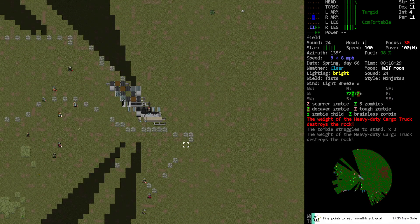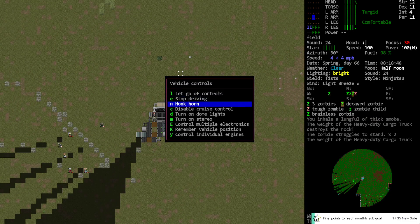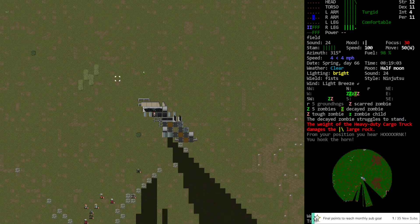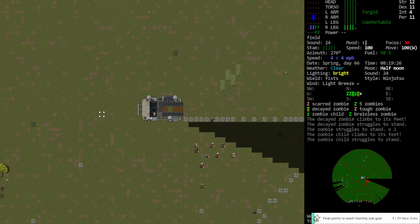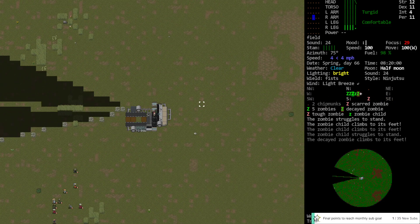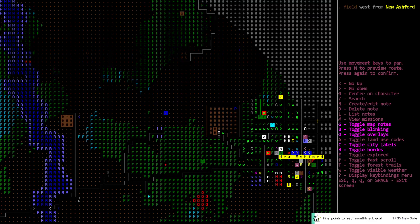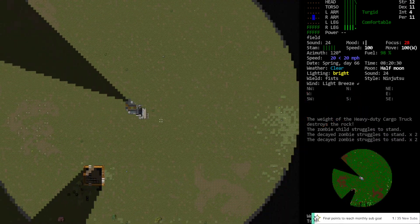A soldier zombie showed up. What are you doing in there? Orange still works. Wouldn't mind shooting the soldier just to see if he's got the other goggles. It would be hard to get him targeted with all the other zombies kind of in the way. Let's go ahead and scoot down here and loop back.